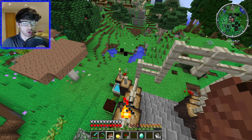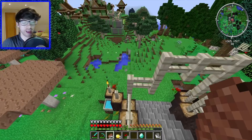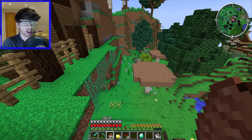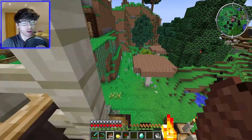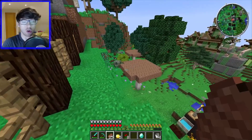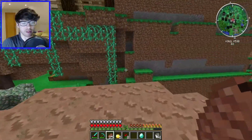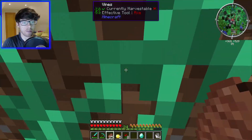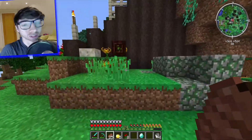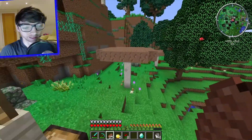Hey guys, welcome back to the 1.12 pack where I think we're about ready to take on our first Twilight Forest boss, because it's only Naga. Like realistically, what can Naga do other than slither around and get its head cut off? That's literally all Naga is good for. So I can't imagine it being that difficult. I think the hardest part about Naga is finding it. Watch, now that I've said all this, Naga is gonna absolutely annihilate me, isn't it?